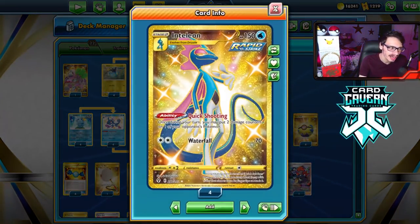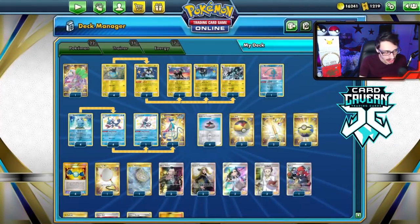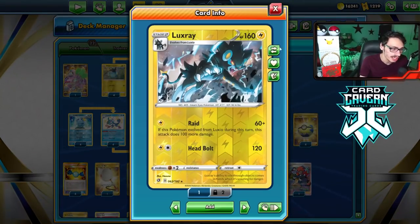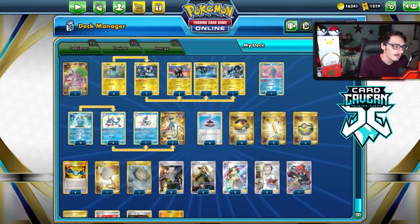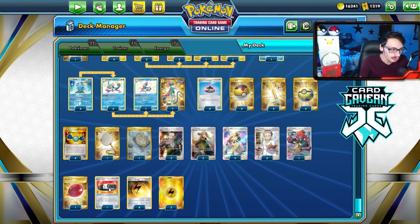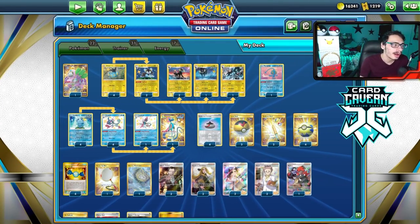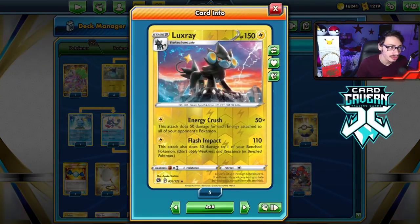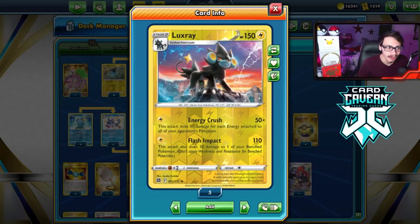I'm playing the Inteleon engine — best way to play the deck. You get access to Quick Shooting, which really complements Scar Strikes and Shady Dealings. Helps you easily get Rare Candy Luxray. Cynthia's Ambition is a really cool supporter to play in this deck too. You got Speed Lightning and Choice Belt. It's just a straightforward deck. Energy Crush is good if your opponent accelerates a lot of energy into play — no pun intended, crush the opponent.